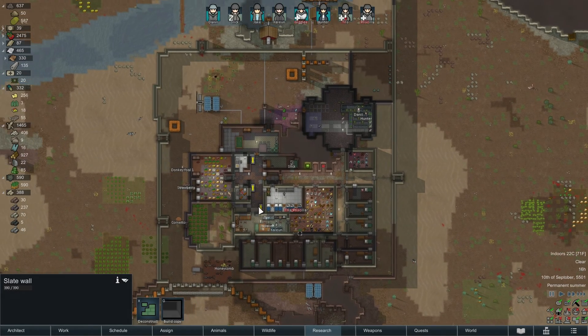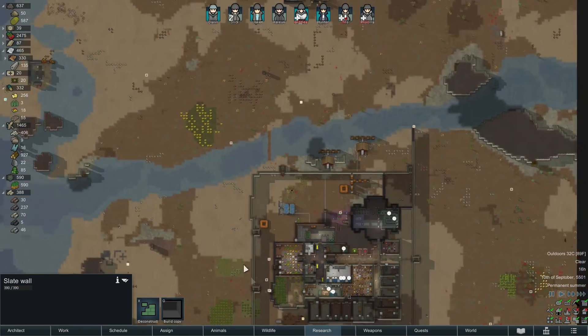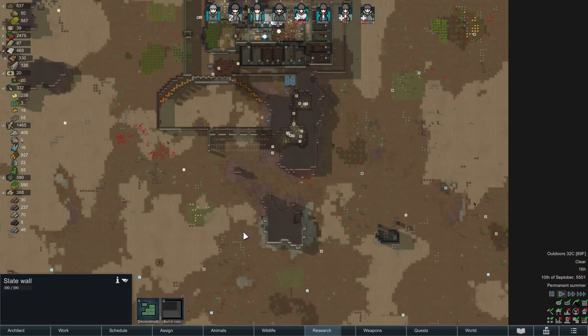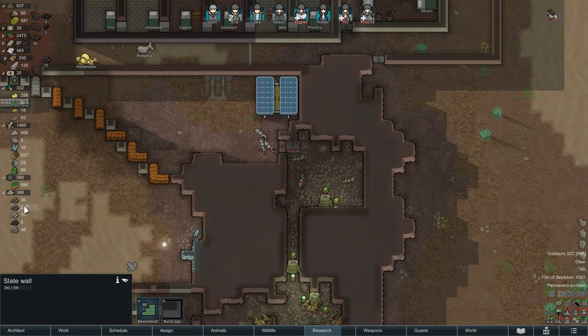Hey, this is Bug Powder Dust, thank you for joining me for episode 29 of my RimWorld beach playthrough. In yesterday's episode, in case you haven't watched it, we managed to get rid of another mech incursion up here and we've got bugs, but we're going to kind of keep them around, I think — because why not.